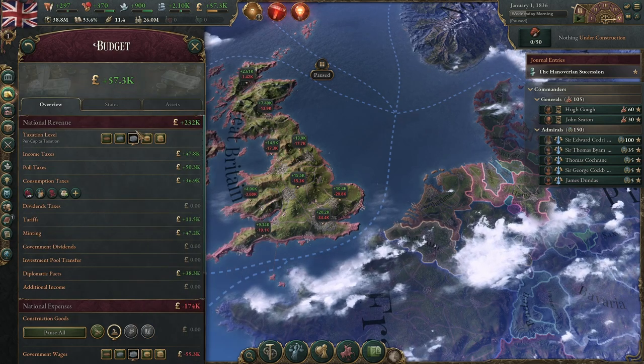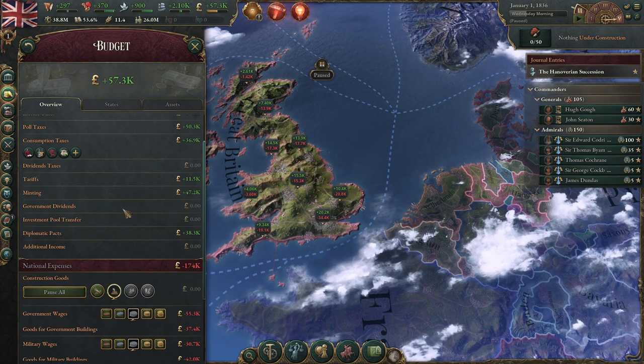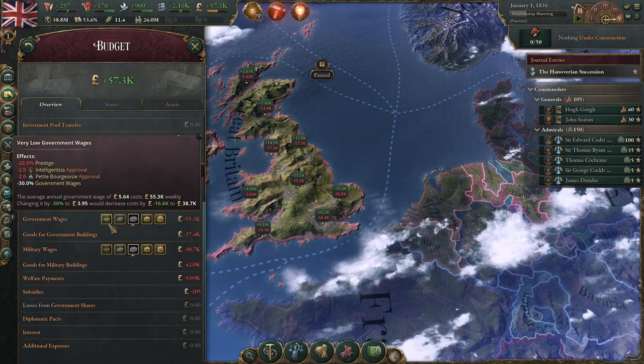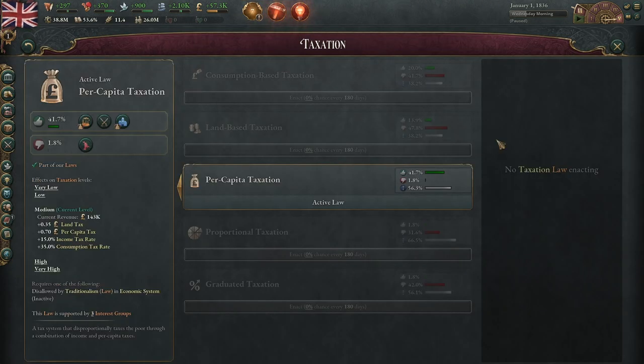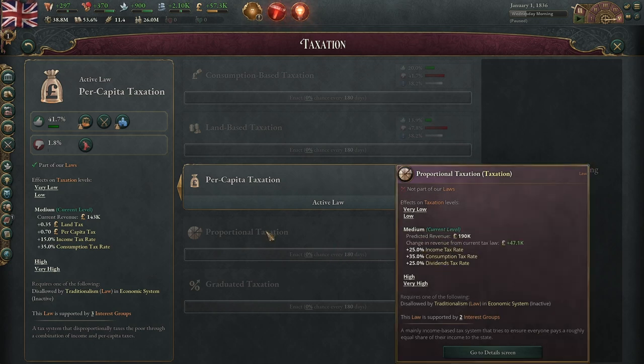If you have everything set to default, you can set taxation rates in the budget tab, introduce new consumption taxes, and look at everything in the spreadsheet view. You can also increase or decrease government wages or military wages. There are several different kinds of taxation — some are added with new laws and some are removed with new laws. For instance, starting as Great Britain we have per capita taxation, which gives us a 0.35 land tax, per capita tax, income tax, and consumption tax.